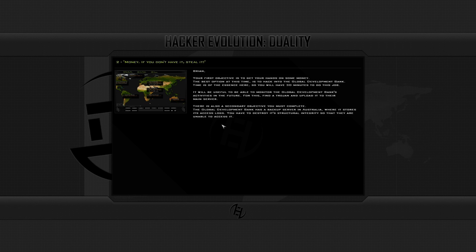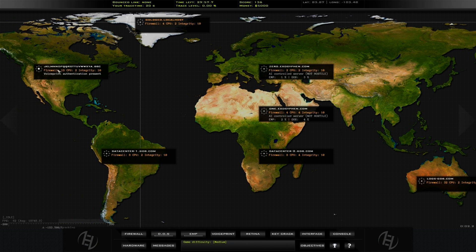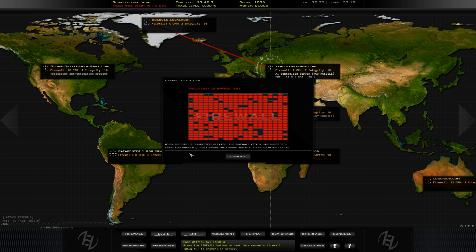So how is it compared to real life hacking then George? Do you know how to do real life hacking? No, but I imagine it's very different to this. Because whenever you're hacking someone, to take down their firewall, you just click on a button that says firewall. You've got a firewall number, a CPU power, and integrity. You need a higher CPU number than their firewall number, or the same, to hack their firewall, as you can see I'm doing there.